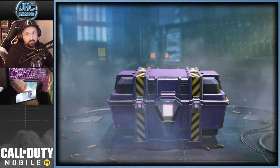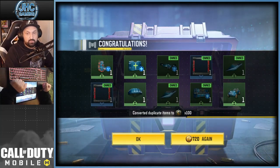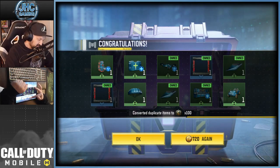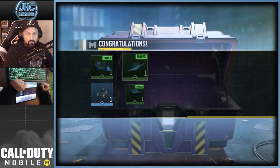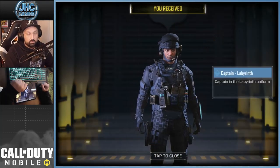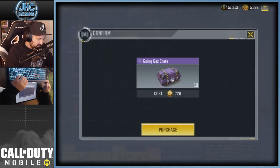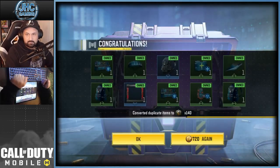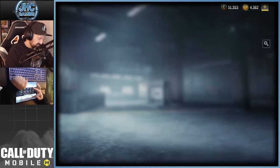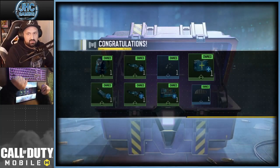Captain again. If you don't get gas and your guaranteed epic is the charm, how much are you gonna have to pay for gas? We start getting a bunch of duplicates — 10 crates and we get like 6 dupes, and it's gonna get worse as you keep opening. There's no great rares either — no emote or anything like that. I think I like the older crates better.